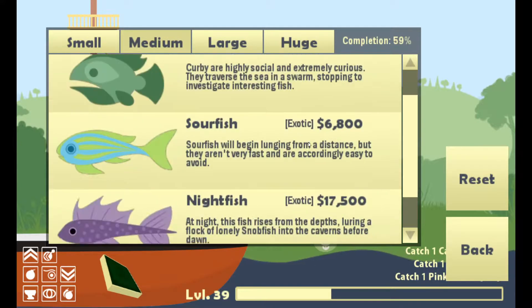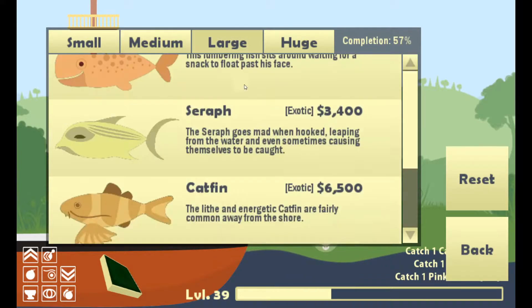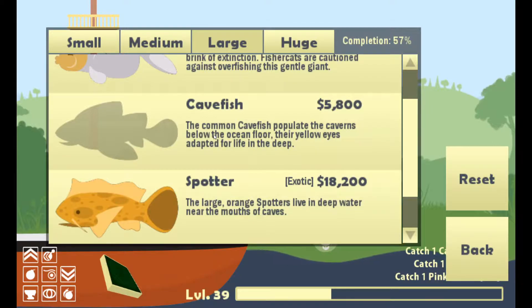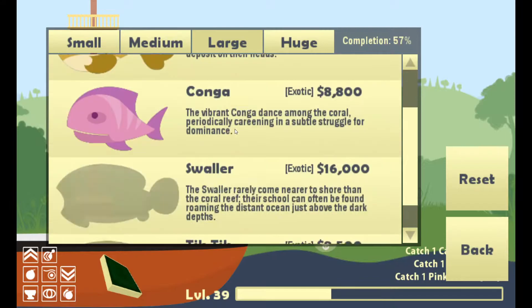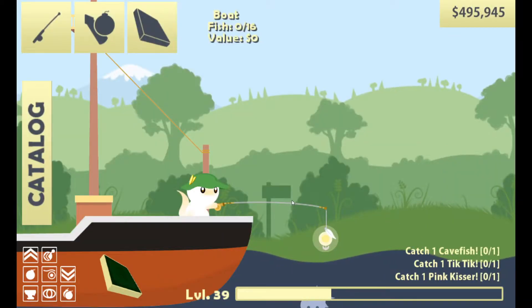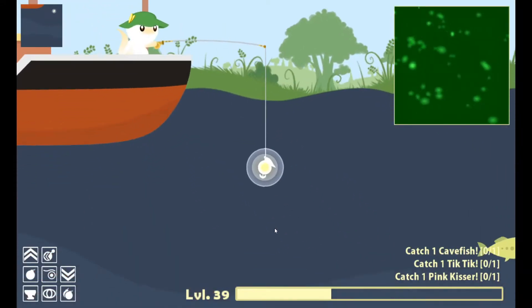Is there anything in medium? Cave Fish — the common cave fish populate the cavern, I think we've read this already. And Tic Tic — the energetic Tic Tic dance in the... I think we've also read that. So we need to find both of those. First let's go to the coral reef to find the Pink Kisser.